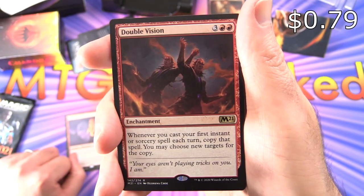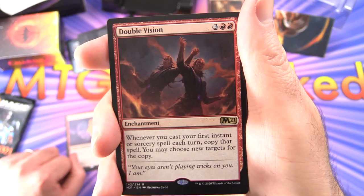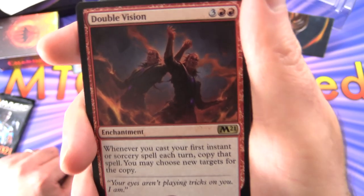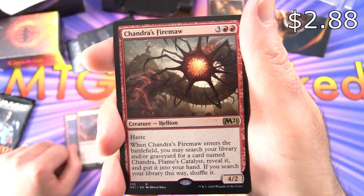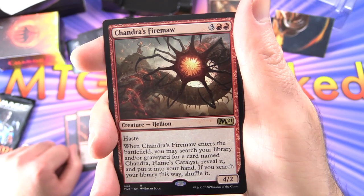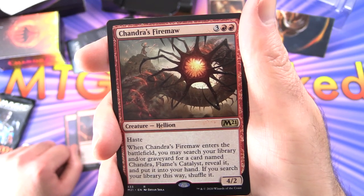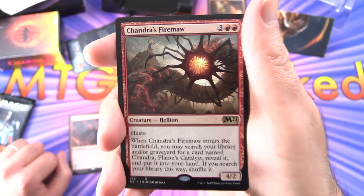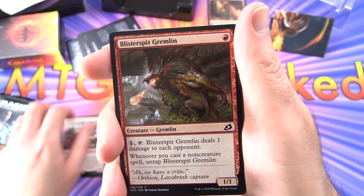Next up we have Double Vision - enchantment for five. Whenever you cast your first instant or sorcery spell each turn, copy that spell. You may choose new targets for the copy. Then we have Chandra's Firemore - creature hellion, 4/2 for five with haste. When it enters the battlefield, you may search your library and/or graveyard for a card named Chandra Flames Catalyst, reveal it and put it into your hand. If you search your library this way, shuffle it. That one is like tutoring for the Chandra - I think this card is exclusive to this deck. We get two of those.